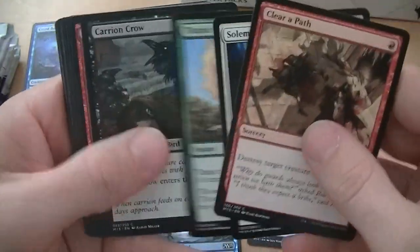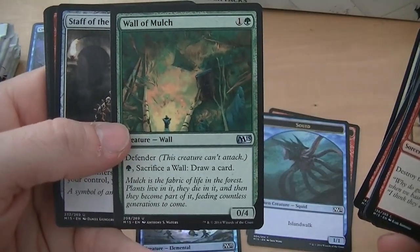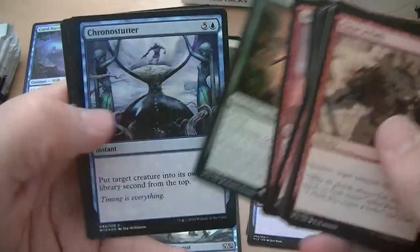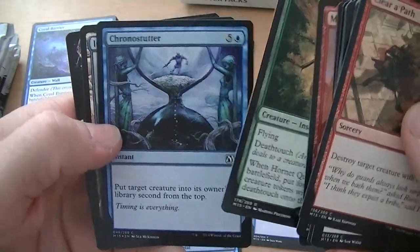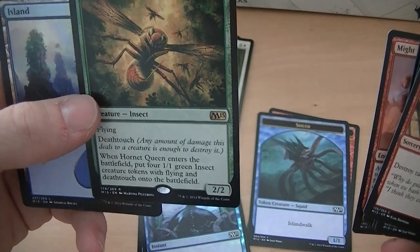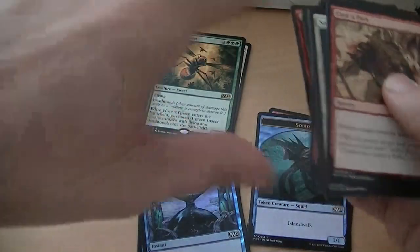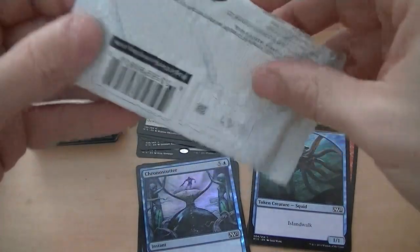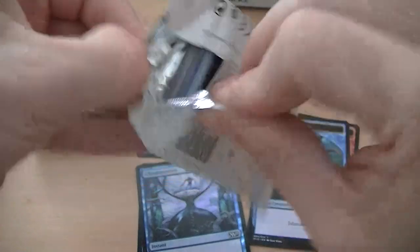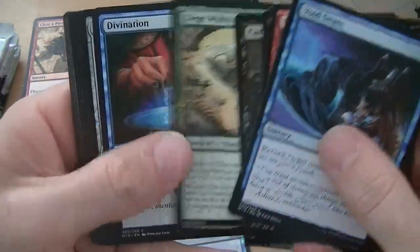Clear Path, Titanic Growth, Wall of Mulch — sack the wall, draw a card. Staff of the Death Magus, Might Makes Right, Hornet Queen, and a Foil Chrono Stutter. Hornet Queen — eight mana for a 2/2 Flying Death Toucher. When it enters, put four 1/1 Green Insect Tokens with Flying and Deathtouch on the battlefield. A dollar. Look at the Hornet Nest too — a dollar fifty. Defender. When it's dealt damage, you get tokens. Wow, that seems like fun.